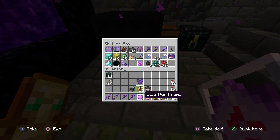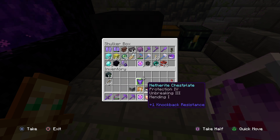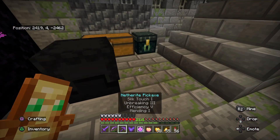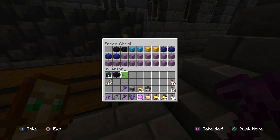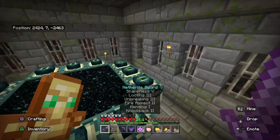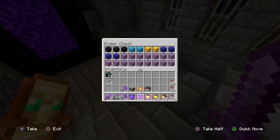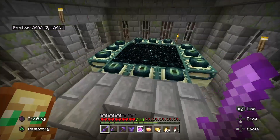I also brought a Lodestone, a Glow Item Frame, and a Compass — that's so we can link it up when we get our new opening portal, because you're gonna get a new End Dimension portal that leads you to a different area of the End. I'm hoping to find an End City close by because I want to build a Shulker Farm, which is one of the next tutorials I'll do. I find myself needing more and more Shulker Boxes — it's never enough.